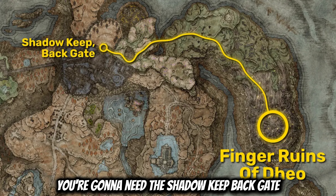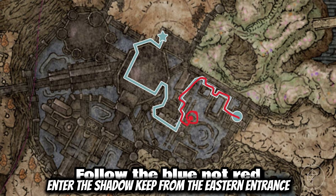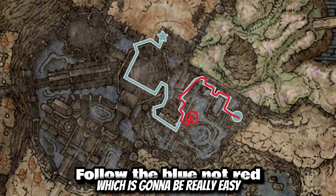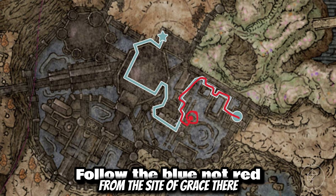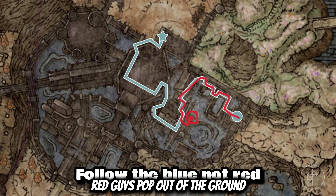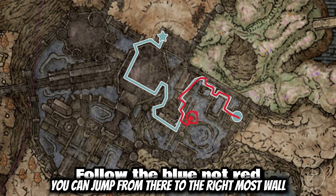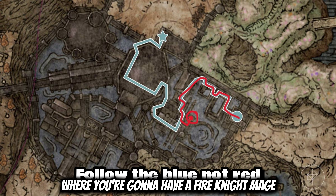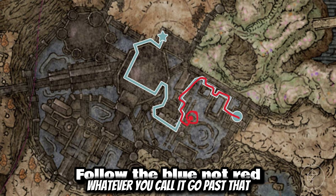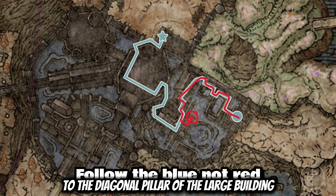For this next part, you're going to need the Shadowgate Backgate. You're going to want to enter the Shadowkeep from the eastern entrance, which is going to be really easy since you're already at Main and Smitter. Once you do that, jump across to the building from the site of grace there, run to the right, and jump to the next building where two red guys will pop out of the ground. Go to the southeast corner of that building, then jump from there to the rightmost wall. Go along that wall, jump to the next building, and go to the left where there's going to be a fire night mage. Go past that, go to the left, and there should be an area where you can jump from this roof to the diagonal pillar of the large building.